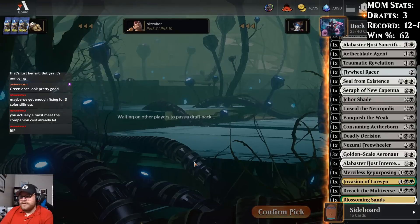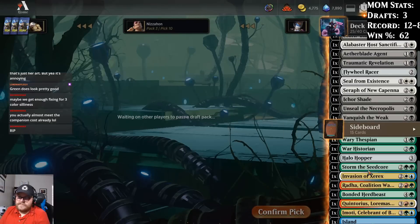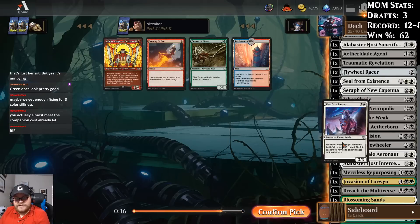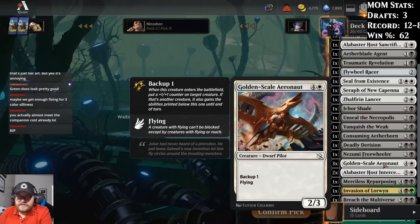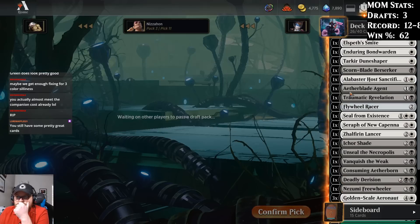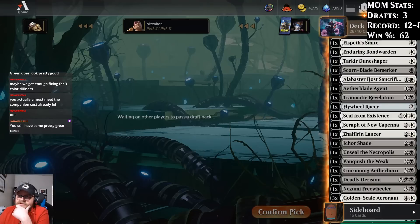This draft doesn't feel like it's gone nearly as well as our last one did, unfortunately. But the deck's not terrible. Jalfir and Lancer it is — it's mostly just going to be a three-mana 3-3 in our deck. Why are you pilots and not knights? You're a samurai. There are so many knights in this set and I think we've only got the one, which is crazy.